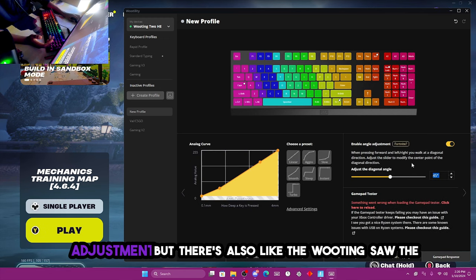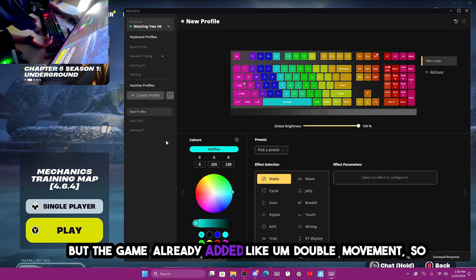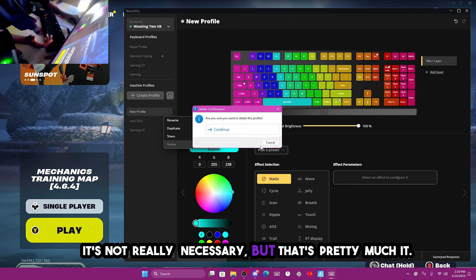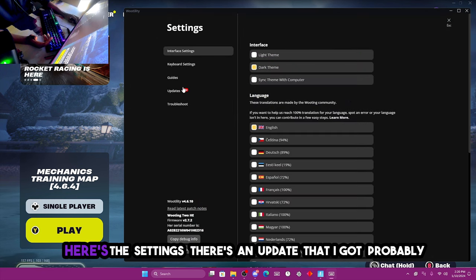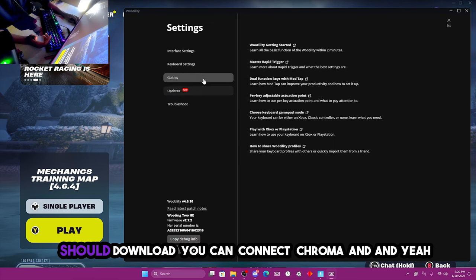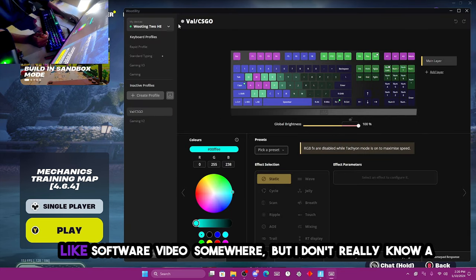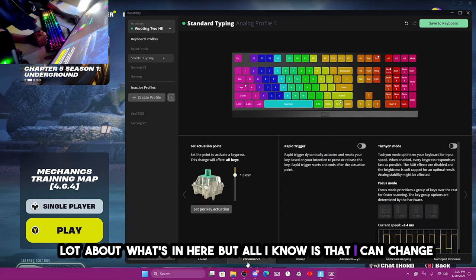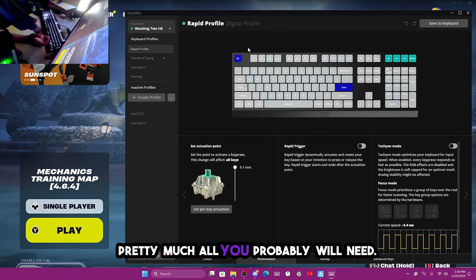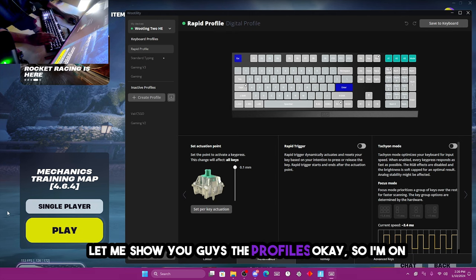The keyboard has its own built-in double movement so you can enable angle adjustment, but there's also the Wooting double movement software you can use as well. The game already added double movement so it's not really necessary. Under settings you can connect Chroma and download updates. All you really need is the performance settings — that's pretty much all you'll need.